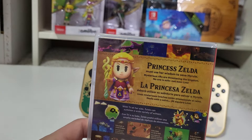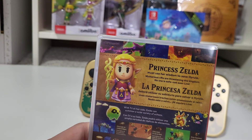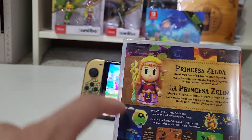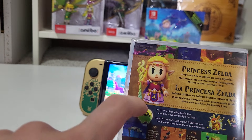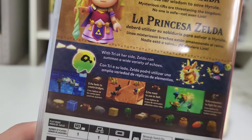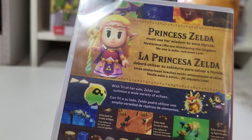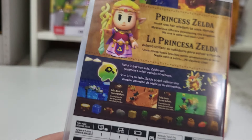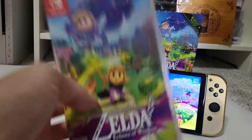Here on the back it says Princess Zelda must use her wisdom to save Hyrule. Mysterious rifts are threatening the kingdom — no one is safe, not even Link. With Tri at her side, Zelda can summon a wide variety of Echoes. It shows you can Echo beds to create bridges, Echo meat to use as bait, Echo monsters to fight for you. It is a one player game and it retails for $59.99.